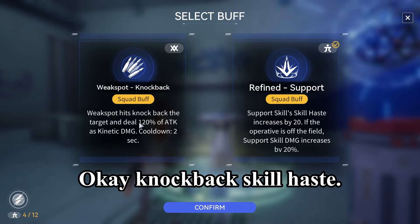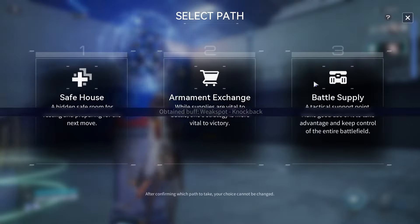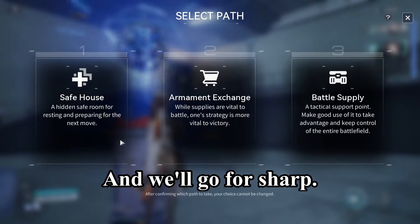For buffs: knockback, skill haste — we'll go for the stun knockback, that's way better. And we'll go for the shop.